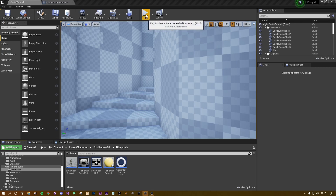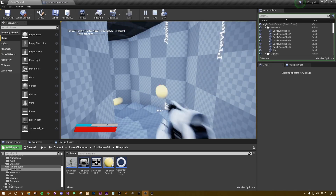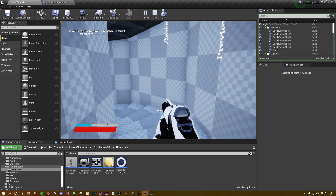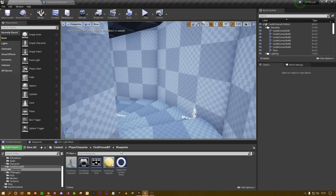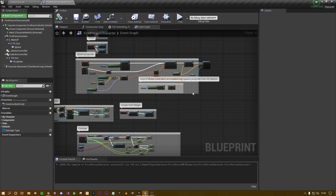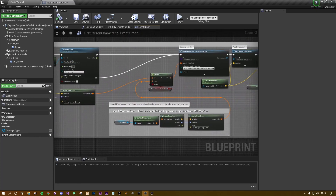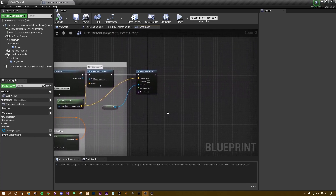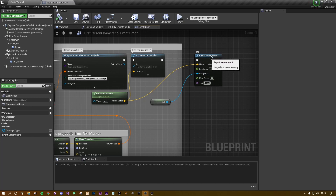In my game I've got a first person setup. I've disabled the camera shake here, so when we're shooting there's absolutely no movement — just the basic idle animation of the character. The camera is attached to my arms, which creates the first person shooter style. Opening up my first person shooter template, I've got the spawn projectile blueprint, which is fairly standard and not really modified. At the end of it there's a Play Sound at Location and I've added a Report Noise event.